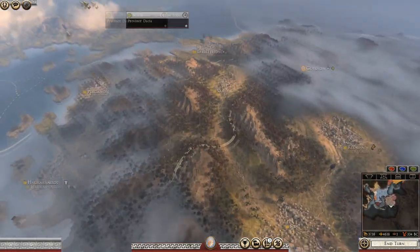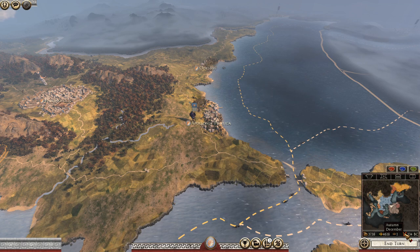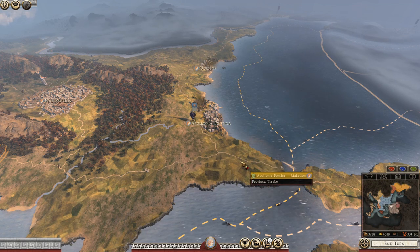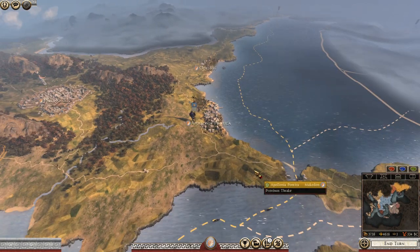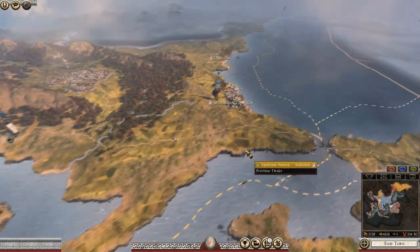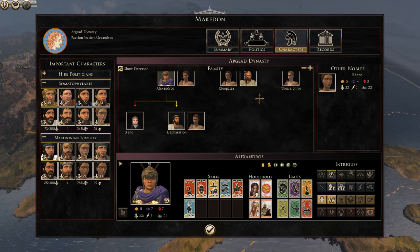Now before I get into any serious gameplay, I just want to draw your attention to the actual date because it says Autumn December, and it's only taken me just over 20-odd turns to realize that we are playing 12 turns per year instead of the normal standard four turns per year in the campaign. I think that's going to be quite interesting because it means the actual family tree is going to age a lot more slowly than the normal campaign.